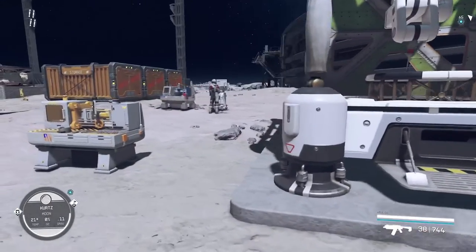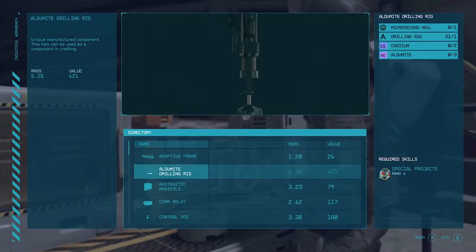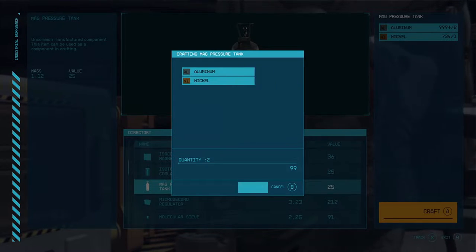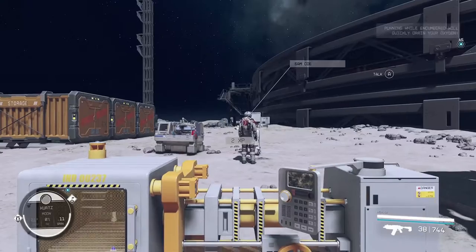Let's do the pressure tanks first — making two of these. There we go, just aluminum and nickel, nice and easy. Now we're going to head off to Jemison and go to the commercial district and do some shopping.